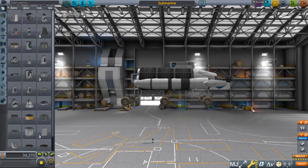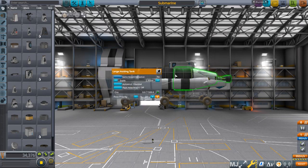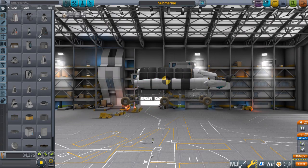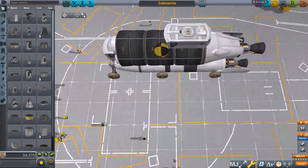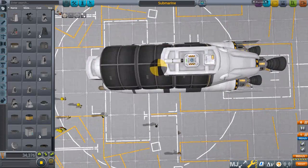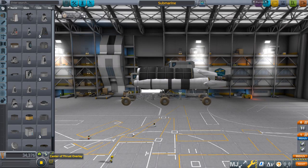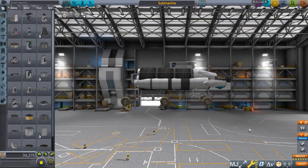The basic idea is to just make it very, very heavy. I have these ore tanks here — one's empty and these two are full — and the general idea is to get the center of mass fairly balanced. I think it should be good like it is right now.